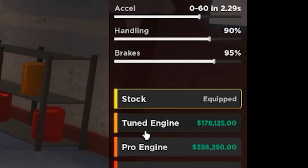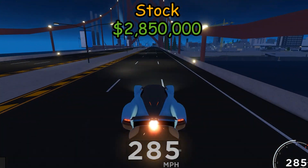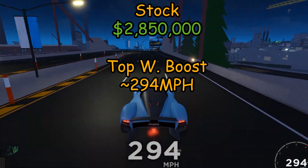Downgrade time. Top speed with boost — a stock Austin will reach speeds up to 294 miles per hour.